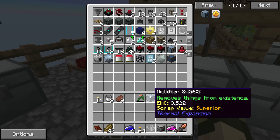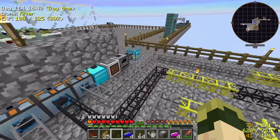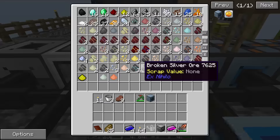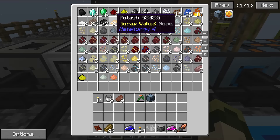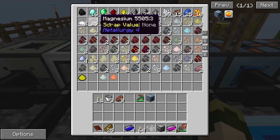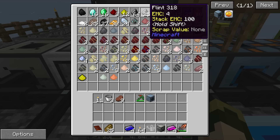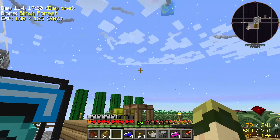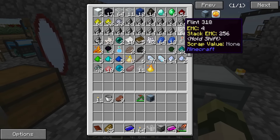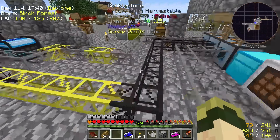The nullifier removes things from existence. One thing I'd like to do is add that to the diamond chest and pipe out things I don't really need — potash, bitumen, magnesium, saltpeter. I've got stacks upon stacks of flint as well. If the nullifier requires redstone flux, I'd rather take a different approach than using it.